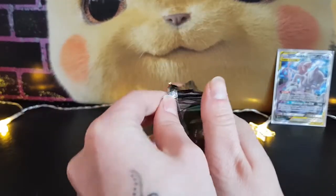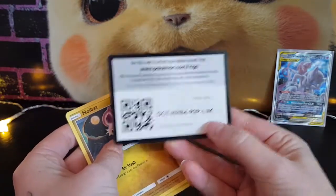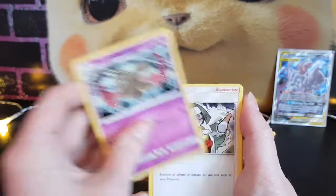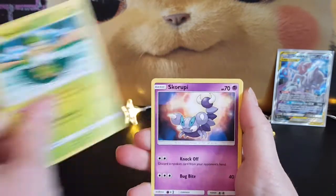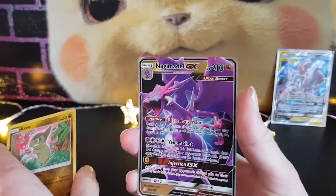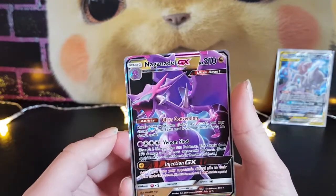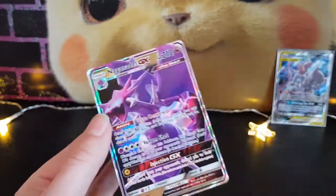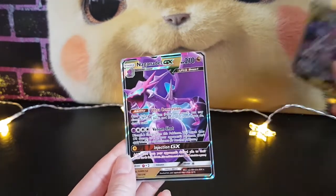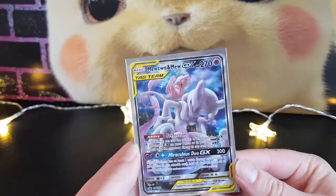It is a new Mewtwo pack. Maybe I've bought a dud tin. Let's see — there's the code. I feel like this isn't going to yield very much. Doublade, Channeler, Azelf, Noibat, Dewpider, Skorupi, Wimpod, Slakoth, Reverse Holo Axew, and a Naganadel GX. I do believe I've got this one already — I did buy a booster box when the set was first released, and I think that was one of the common cards that tends to pop up in those boxes. But nonetheless, it's still a GX — probably not the best one I could have pulled, but still, it's better than nothing. I am really pleased with this promo though — this is going to go into my collection. As I said before, the artwork is absolutely stunning.